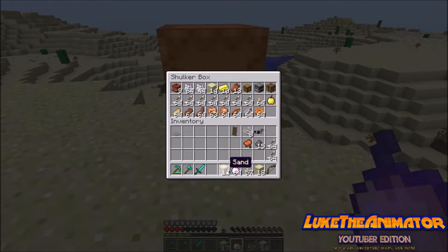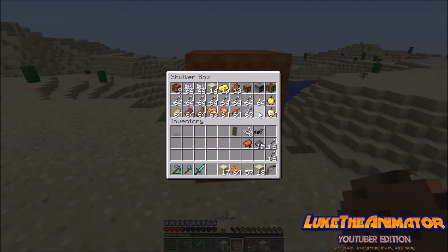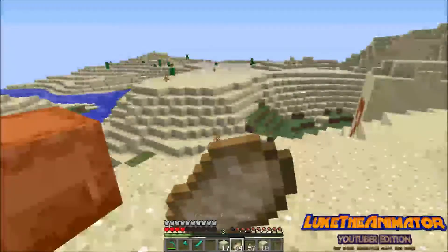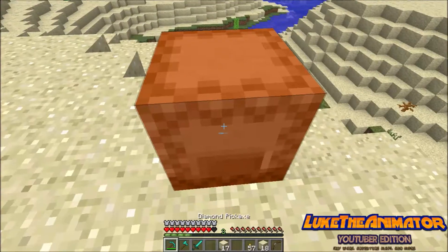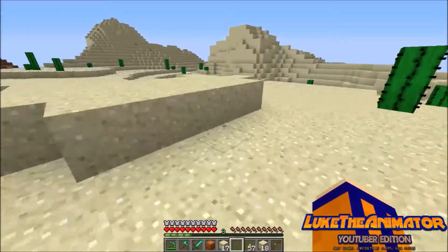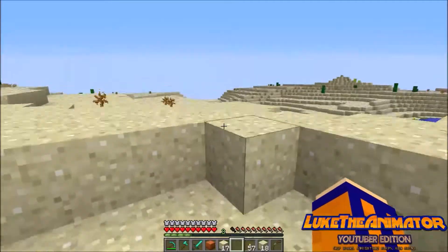You might be wondering why I'm taking a bite out of one of everything. In the last survival series, I told you the best way to keep your hunger pretty decent, especially during hard mode, is by taking a bite out of one of everything — because it takes it as a meal rather than eating the same thing.